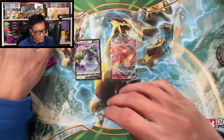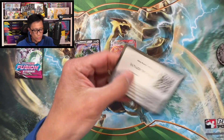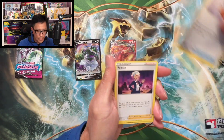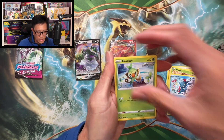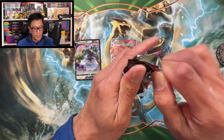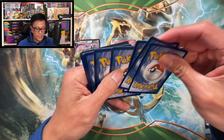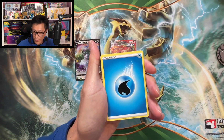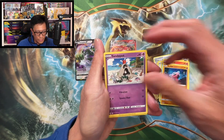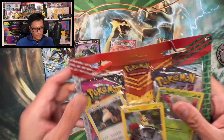We are down to our last three two-pack blisters and only two hits so far. Water Energy — Dunsparce, Cram-o-matic, Sizzlipede, Stufful, Sandygast, Tauros, Corviknight non-holographic. Could this be one of the worst products ever made? Only two hits from these so far — wow. Water Energy — Dunsparce, Cram-o-matic, Eldegoss, Rookidee, Darumaka, Sizzlipede, Stufful, Sandygast, Tauros, Corviknight non-holo, and Tellurium V — that's our second V card hit!